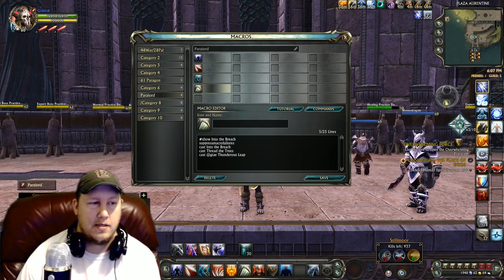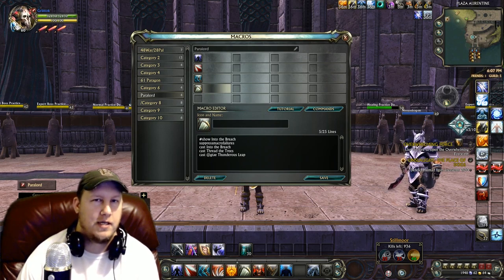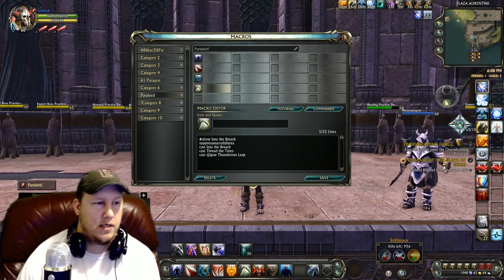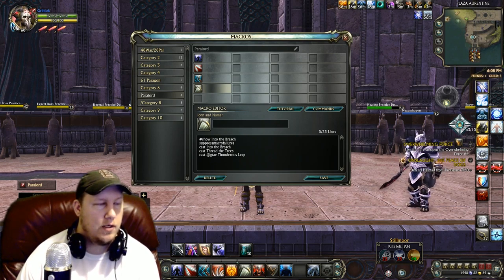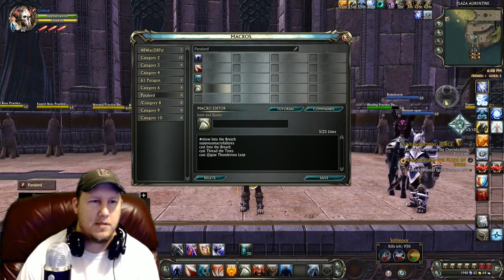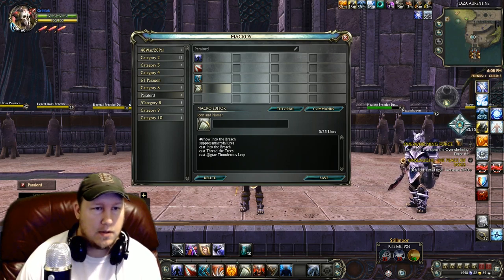Thunderous Leap is a planar ability, so if you don't have it, make sure you take it out of the macro. If you're not attuned to it through your planar attunement, remove it. Also, if you do not have the Storm Legion souls and don't have Tempest, you can go ahead and use Champion so that you have an extra charge as well.